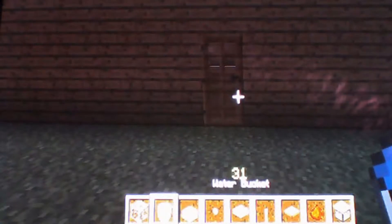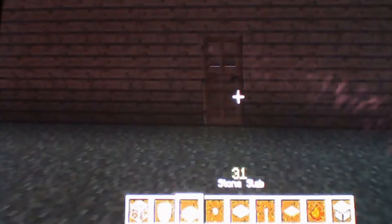Today you need glass blocks, a water bucket, stone slabs, a button, a pressure plate, a lever, a trap door, redstone and a piston.